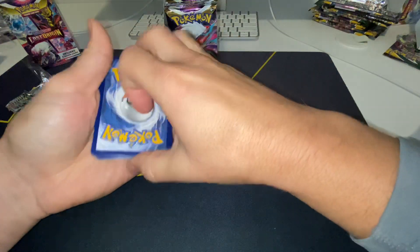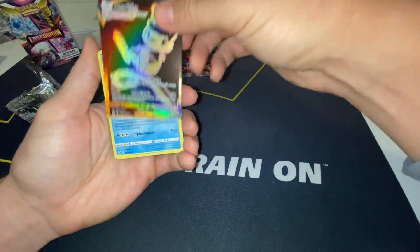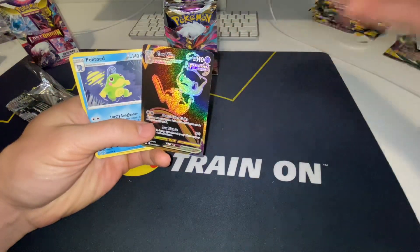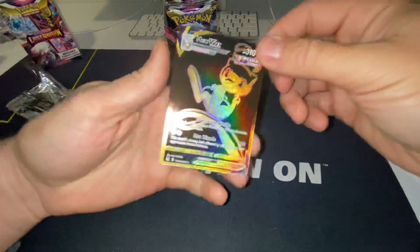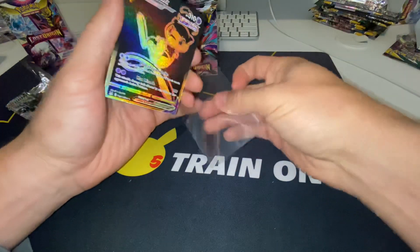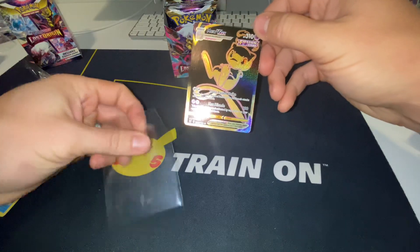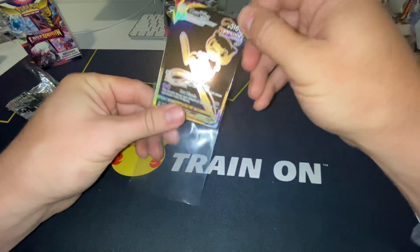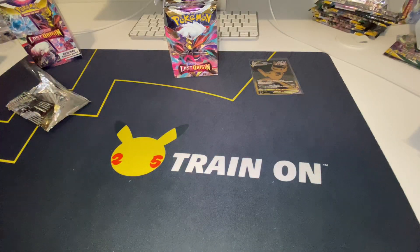Got a little bit of texture. We got the Mu VMAX First Pack with a Polytoad. We'll go ahead and take that. This is a duplicate — we've already pulled this card once. The centering on this one actually looks better than what I've seen on some of the other cards.